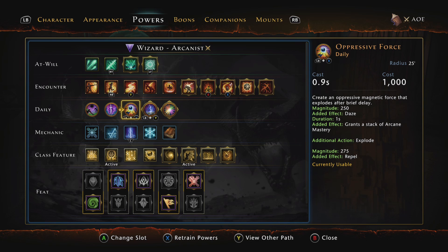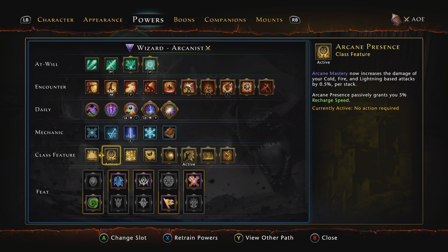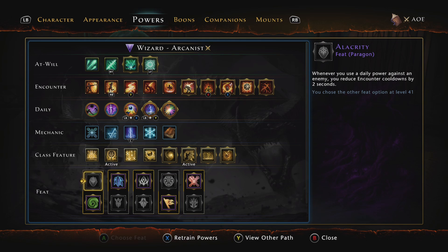For dailies I have Maelstrom of Chaos and Oppressive Force, though I rarely use my daily in AoE. For class features, Storm Spell is bread and butter — shocks your target for 100 magnitude 30% of the time on critical attacks, and it still procs a decent amount even with our nerfed crit. The other class feature is Arcane Presence, which passively grants 5% recharge speed and increases damage of cold, fire, and lightning attacks by 0.5% per stack of Arcane Mastery.